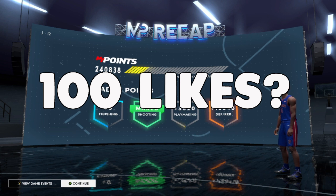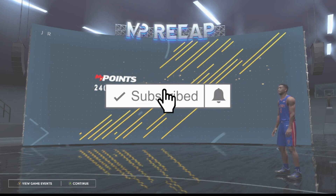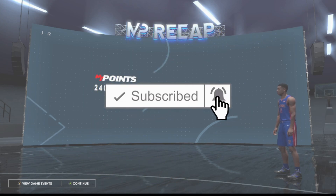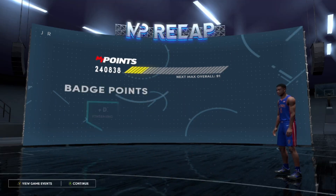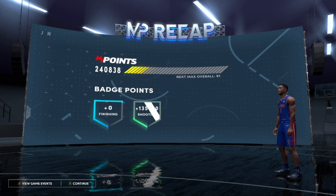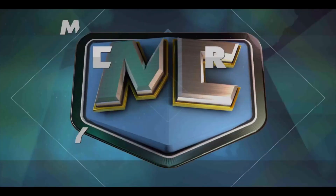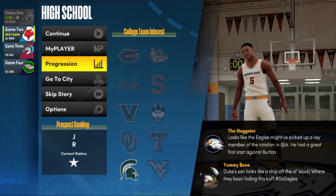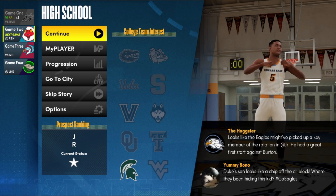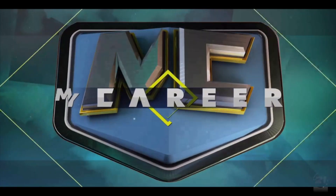With this badge glitch, whenever you're working on a new player, this glitch is basically going to take place in high school and/or college — you can actually do this glitch in either of those games. High school is probably going to be the easiest. The reason why this glitch is so OP is because the difficulty is so easy, so whether you're at the high school part or in college, it's going to work either way.